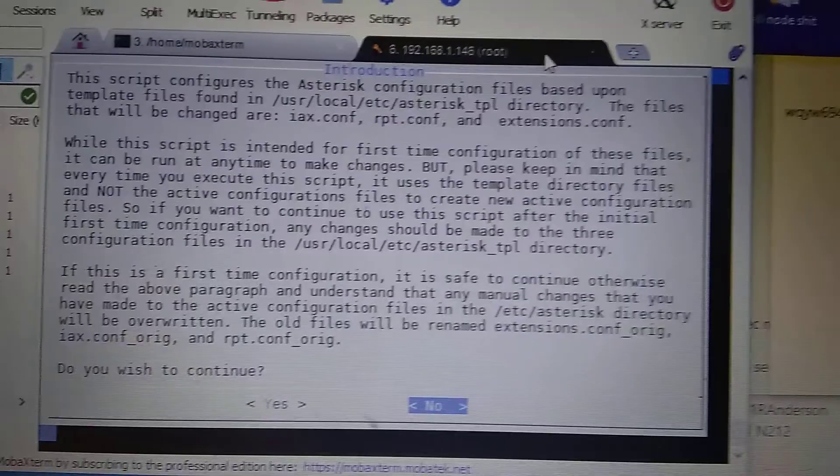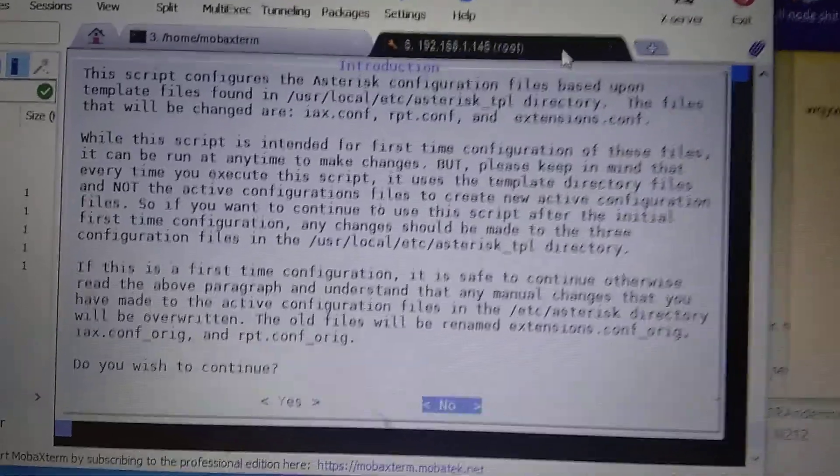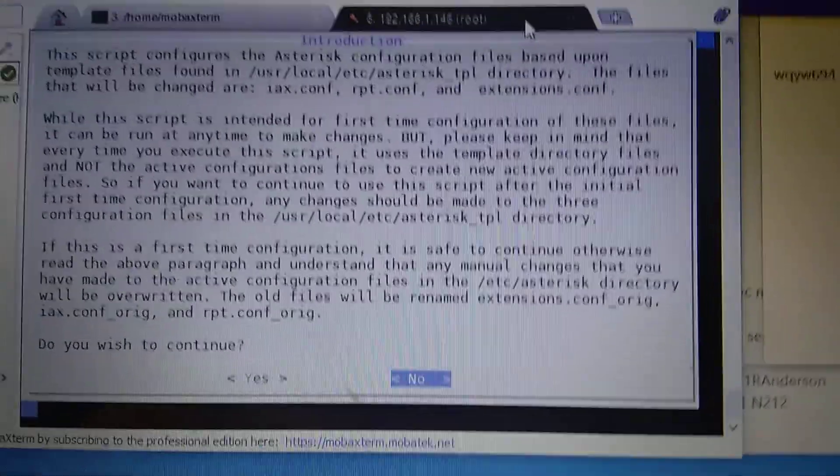What's going on everybody? I'm going to do a brief, quick tutorial here of what happens once you download the software, burn it onto the SD card, put it into your Pi, and remote log in or just SSH in.